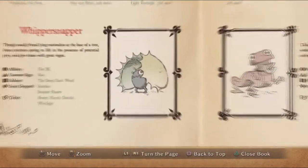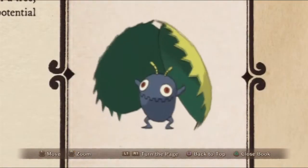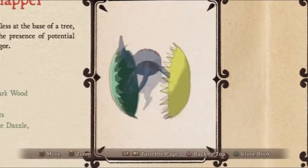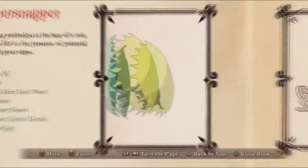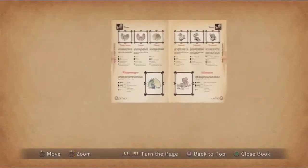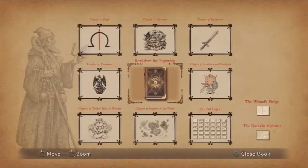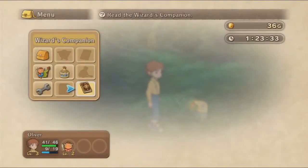So much information in here, it's crazy. With the special edition of the game, which was pretty rare to get, you can actually get this book with all the sort of drawings and information in it — pretty cool. But anyway, let's go off and fight this guardian.